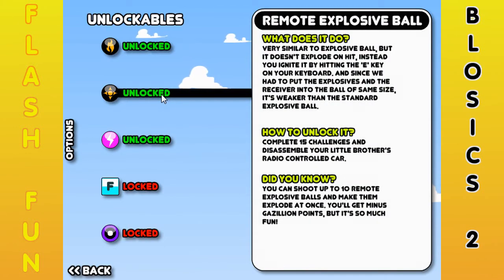The remote explosive ball — I didn't know what this did for the longest time, and then they told me. So I'm stupid. Basically it's very similar to the explosive ball, but it doesn't explode on hit. Instead, you ignite it by hitting the E key on your keyboard. And since we had to put explosives and the receiver into the ball of the same size, it's weaker than the standard explosive ball. How to unlock it? Complete 15 challenges.